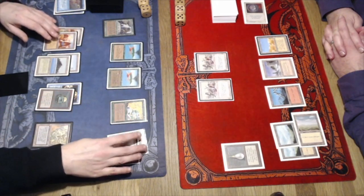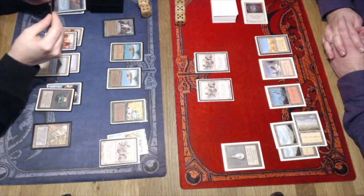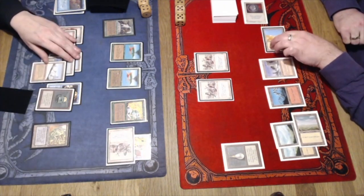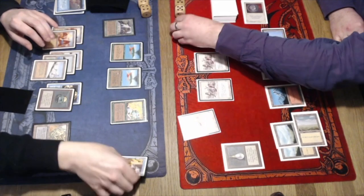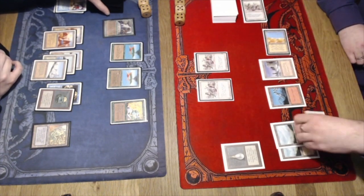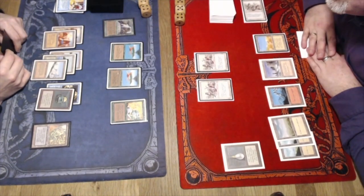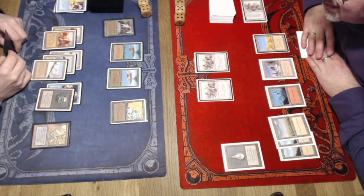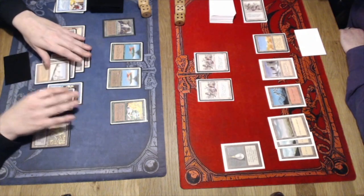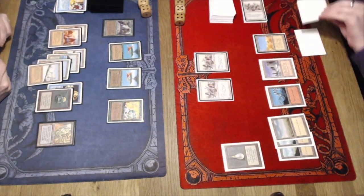Because of the Sylvan, Peter already knows what's on top of his library — next turn he can look at three new cards, put enchantments on top, and continue drawing. This is really bad news for Arno. Peter is still on 14 — that's way too high. With the Sylvan, Peter looks at the top three cards — a Forest and an Island. He attacks with the 1/1, but Arno uses his Desert to kill it. Peter missed the Desert! He loses the Wolves to it but deals one point of damage, putting Arno on 19.